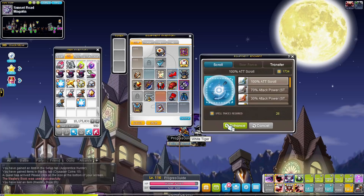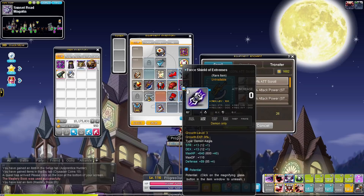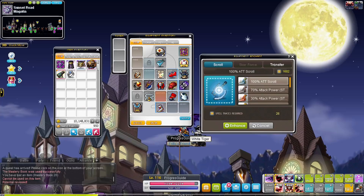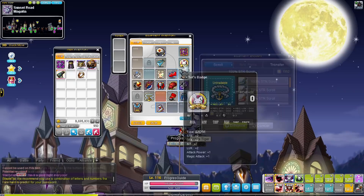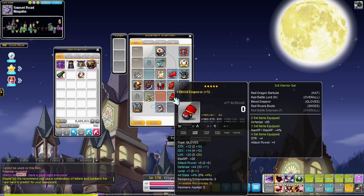We've reached the point where we want to upgrade our gear to train at the Starforce monsters at the bottom of the Ludibrium Clock Tower. This isn't mandatory, but I don't mind spending some mesos and spell traces to train a bit faster. Since we just need an attack boost and around 30 Starforce, we'll scroll and Starforce our axe with 100% scrolls and star force it to 5 stars along with our other lower-level equipment, quickly increasing damage without spending too much on items we'll replace soon.